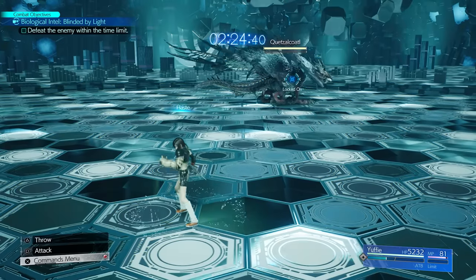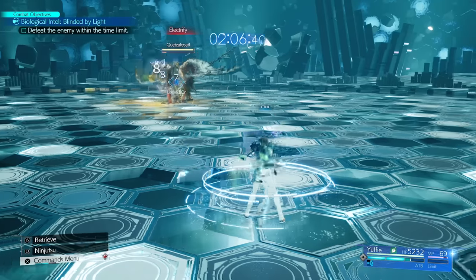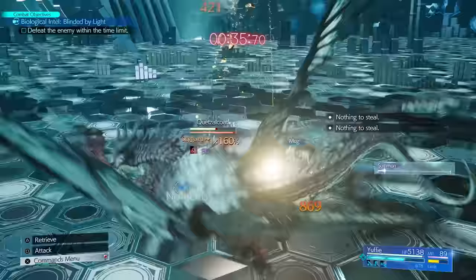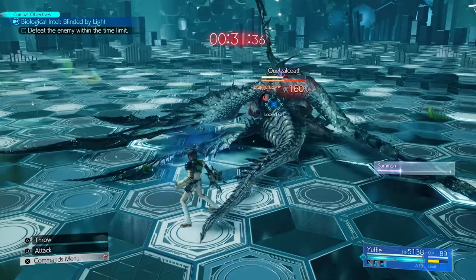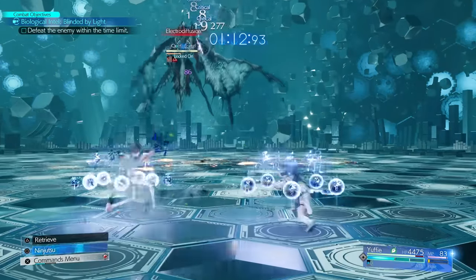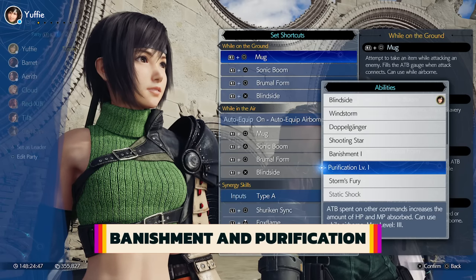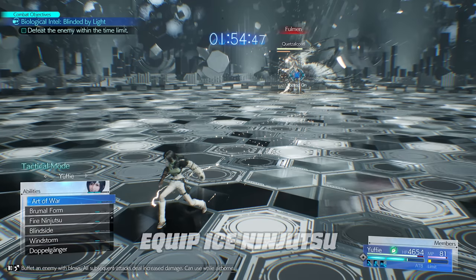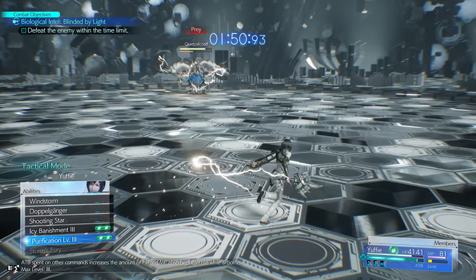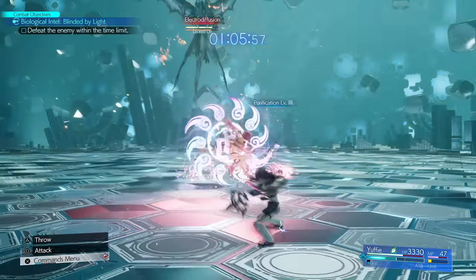Haste is a simple spell which increases ATB recharge rate. Doppelganger is an absurd skill only Yuffie can do, which clones her to double her actions such as items, spells, and some commands. While unfortunately it doesn't double her shockwave, it does double up on everything else, such as normal attacks and Blindside's wind attack — the clone can help generate ATB, which is like a mini Haste in itself. Sending out her Shuriken with Triangle and using magical attacks is a much safer and better way of generating ATB passively. Another great attack that synergizes with this build is Banishment and Purification — these power up after multiple ATB commands, and can be combined with Elemental Ninjutsu Infusions, which turn them into that element, basically acting as Yuffie's own -aga-tier magic spell with no MP cost. Banishment hits the damage cap even without stagger, and Purification can steal HP and MP depending on if you're on the back foot.